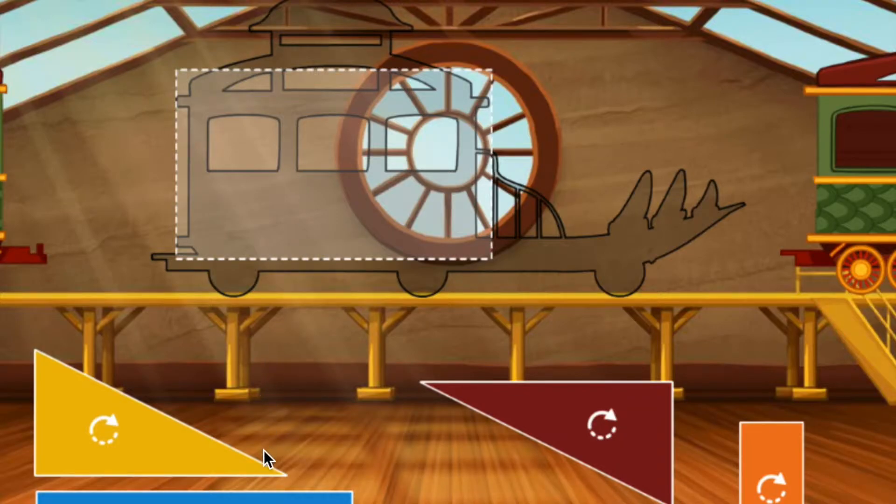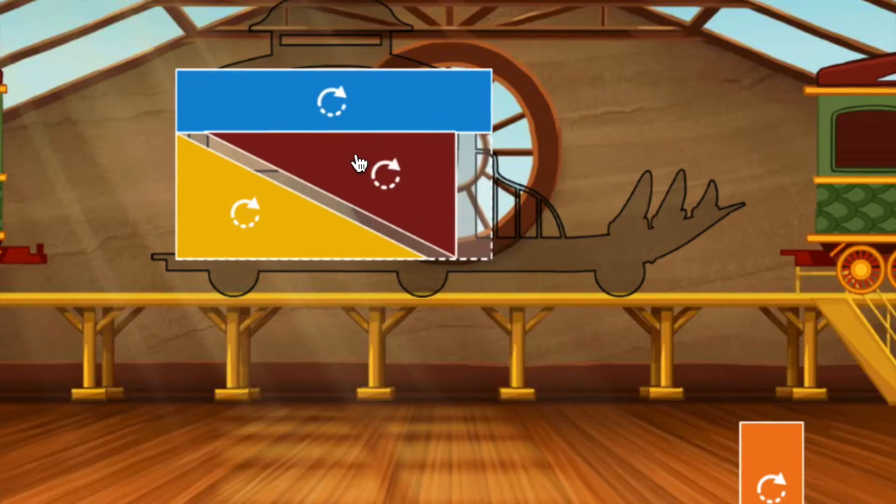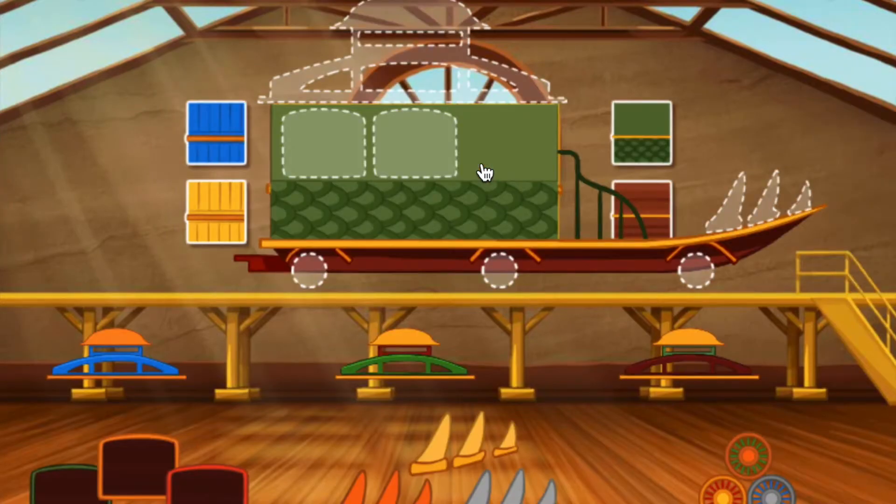To build your train, fill the rectangle with the puzzle pieces. Click the shape to turn it. Looking good! Looking good! Looking good! Great! Let's trim this train. Choose an accessory and drag it to a spot on your train car.